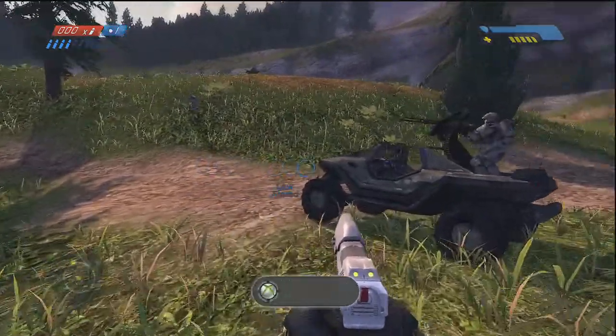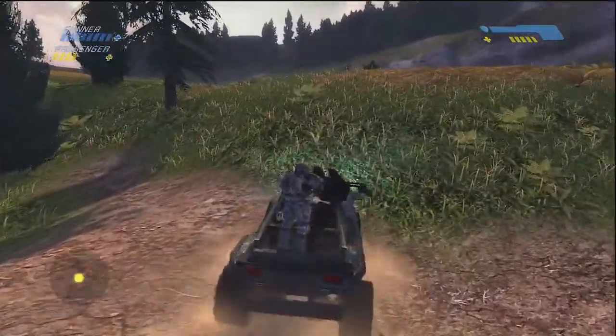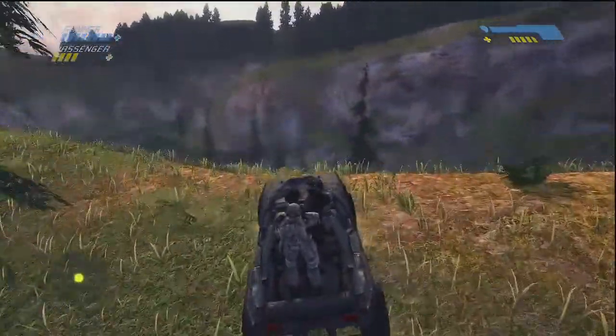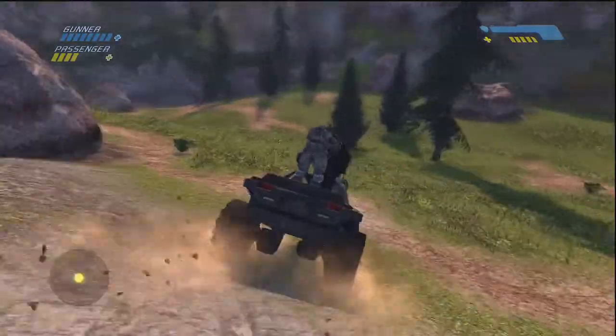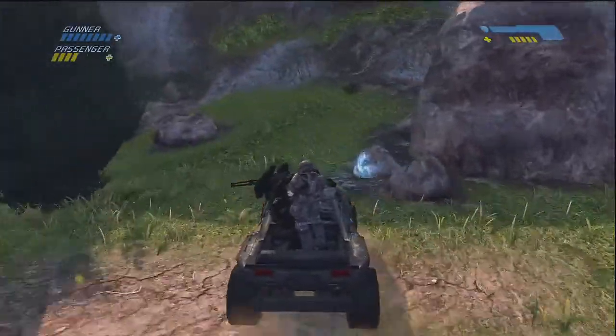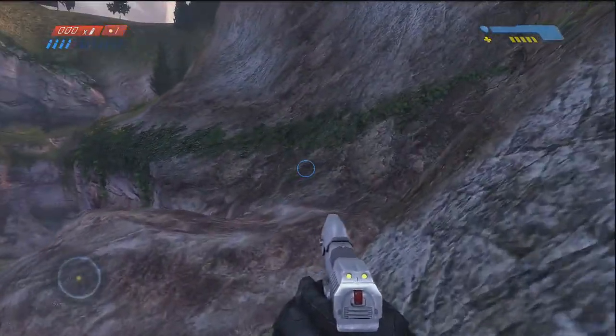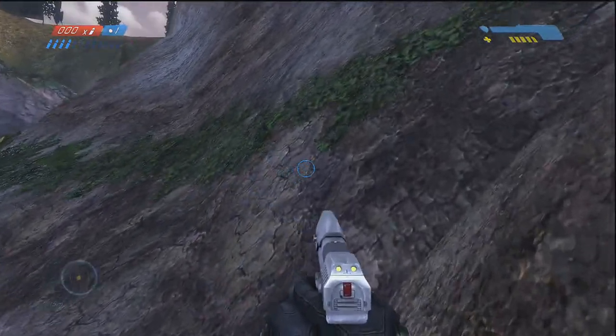What is up guys, this is Gernitz and I have the Boom Skull for you. This is the same mission, Halo, but it's a little bit farther. This is when you get the warthog, and before you go down that little canyon down there, you want to go up over towards this cliffside over here where I'm going right now — just follow where I'm going right after you get the warthog.